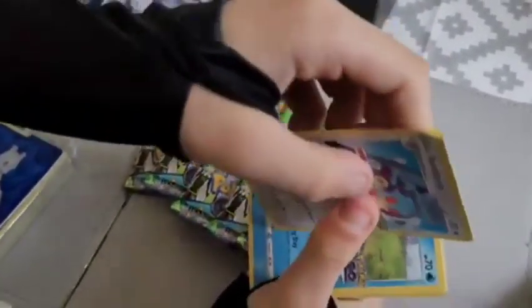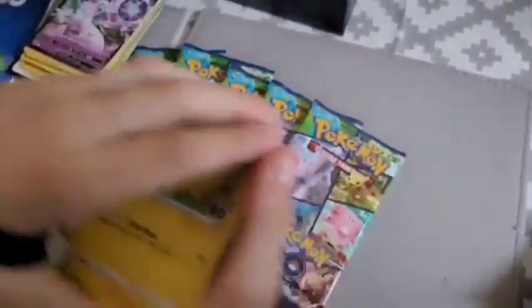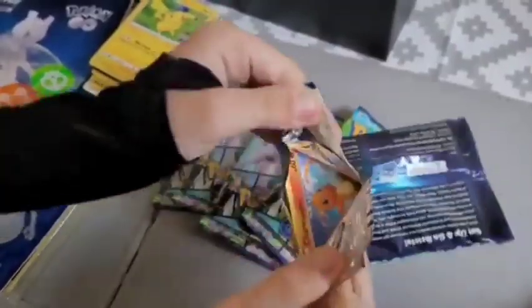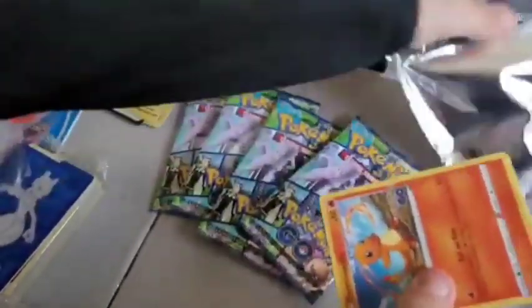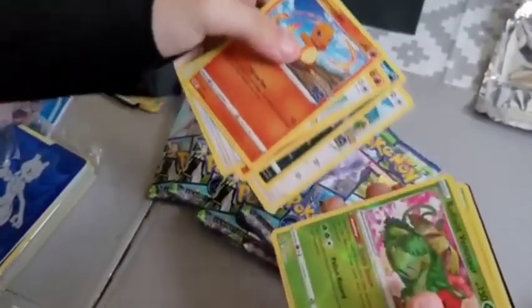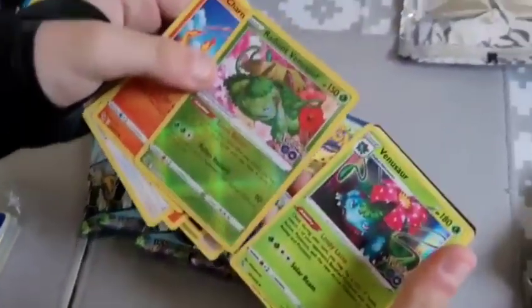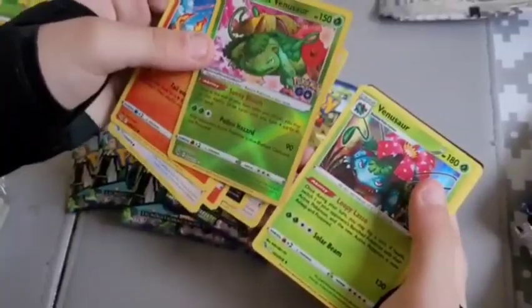Oh, it's a bit damaged from the corner — it's alright, we can still live. Holographic picture with the heart, picture with the heart. Could that be a sign for Charizard? You've just opened a Charizard, haven't you? Yeah, but right, that'll get another one. What the hell? Two Venusaurs? Look at that, that's beautiful. I've got two in a row.